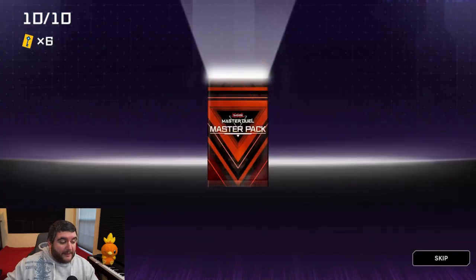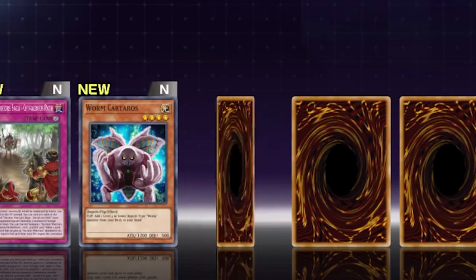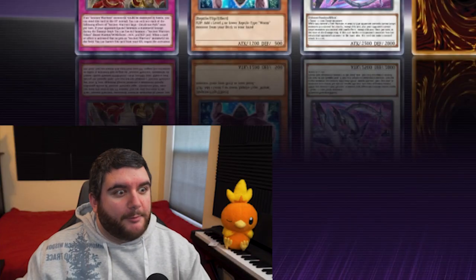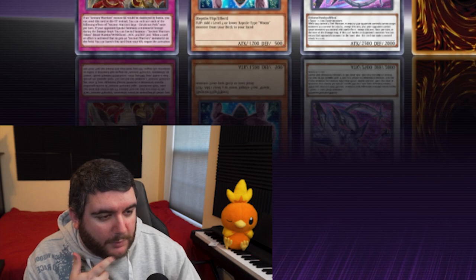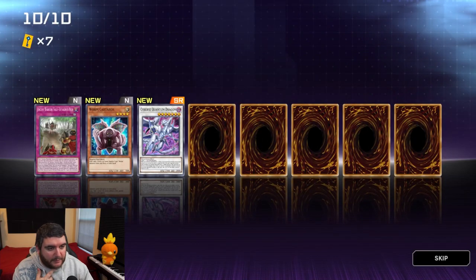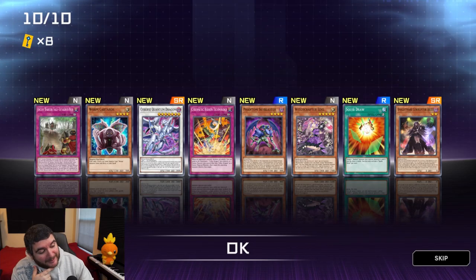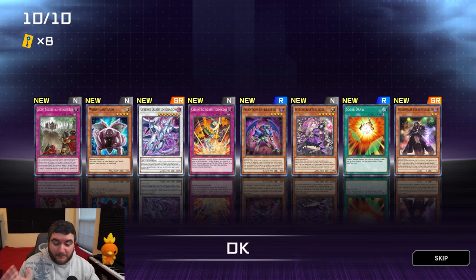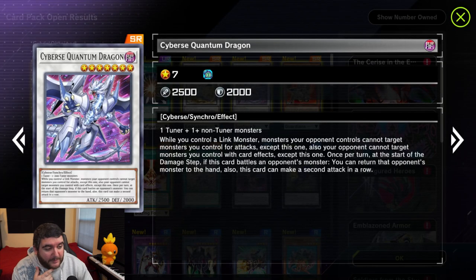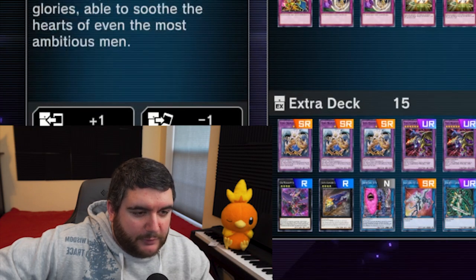Last pack — Cyber Dragon Sieger, whoa! That's a good one. Wait, do we have tuners? This card is crazy, we might have to build around this. These pulls were much better than last week. We gotta look at our tuners and see what we have for Cyberse Quantum, because this card is broken.